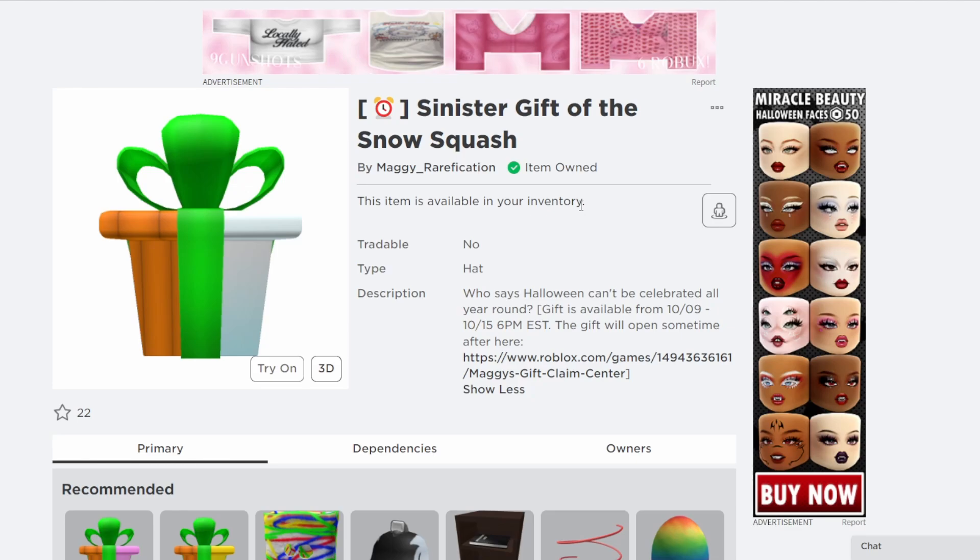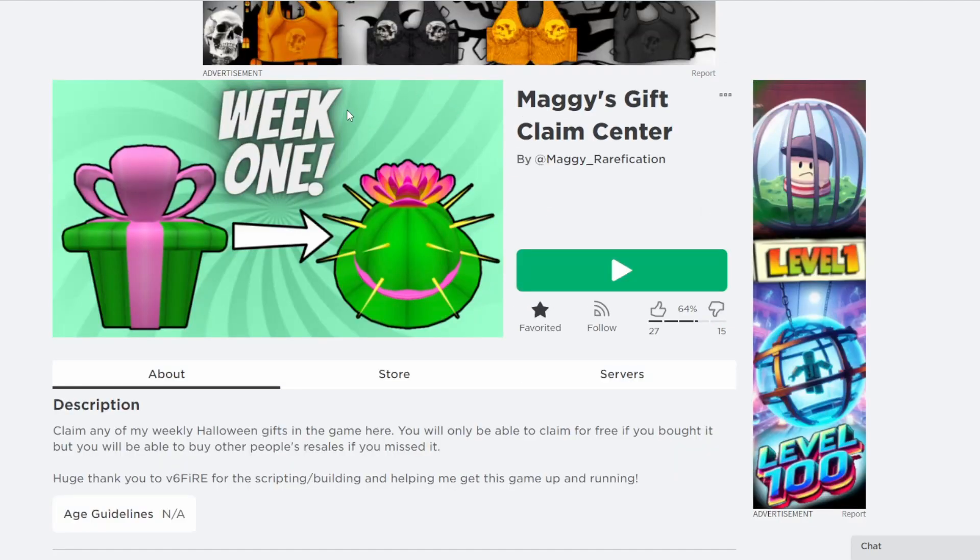They're available for one week only. They go off sale on October 15th, and they will open up later that day — one of them each day, because you can only do one limited a day — and you'll be able to claim them in this game.